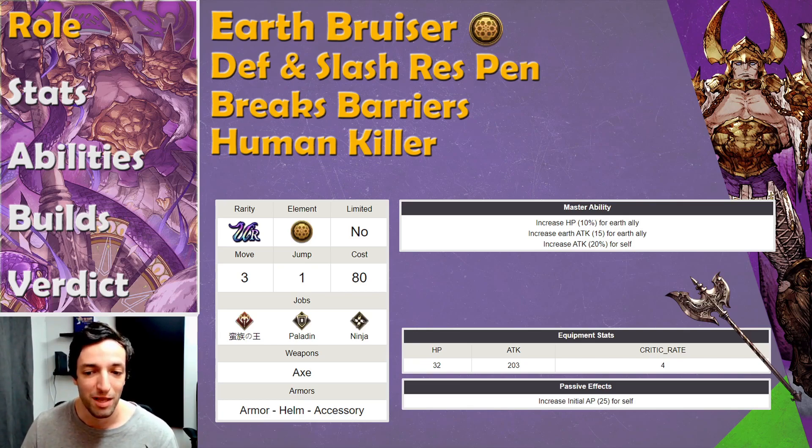If you're a fan of Yerma, or you're planning for Summer Killfey eventually, that's another reason. In terms of his role on a team, Muraga is a bruiser — mainly a physical bruiser, but he can take some magic punishment as well. He has something similar to Black Rose Helena, in that his damage is really hard to mitigate for a long time. He has the ability to break barrier, give himself defense penetration — just a little bit — and also give himself slash resistance penetration, so he has ways to ignore every kind of damage mitigation in the game.